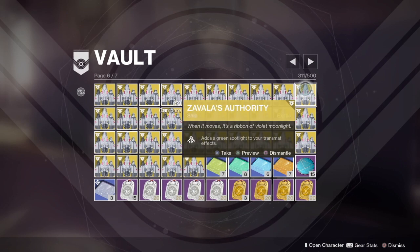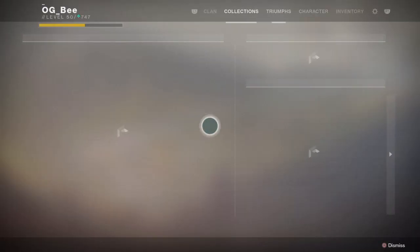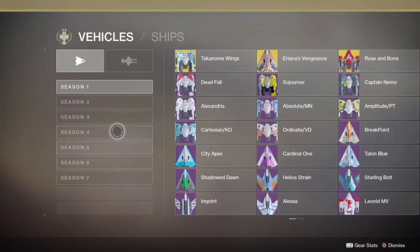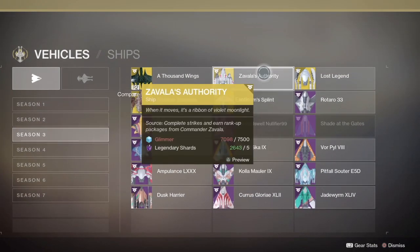It looks a bit odd, but it's a great way to get that max Glimmer straight away, because Glimmer is going to be very important for infusing and things like that. You can purchase these ships from your own collections — the Zavala ship is on Season 3 and it's available on the top row. Grab as many as you can and store them for later. You will get your Legendary Marks back as well — 5 of those back, plus 5,000 on your resell.